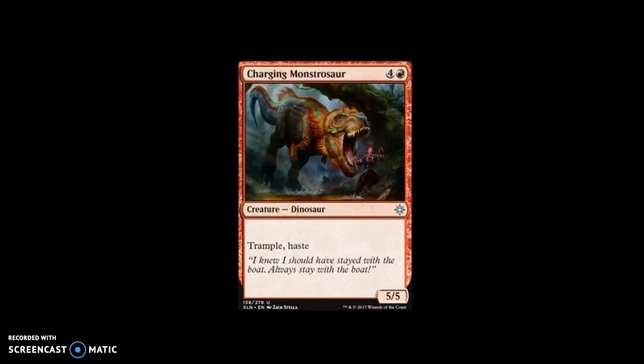Someone made the comparison to Reality Smasher, but obviously it's not. It is Charging Monstrosaur. For four and a red, it's a creature — dinosaur, uncommon. It has trample, haste, and it's a 5/5. I really like how in the world-builder we actually got to see the artwork for this card developed — above where the T-Rex is biting, there used to be a flying siren. Everybody tries to get away from it like in Jurassic Park, and they still get got.